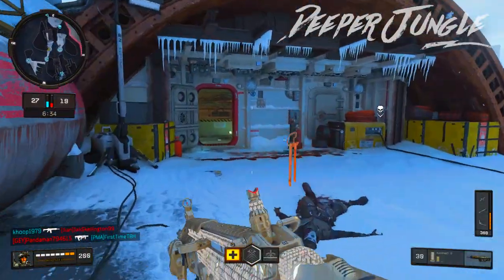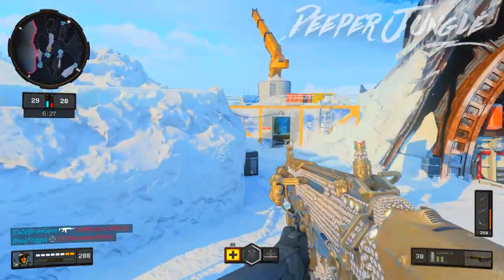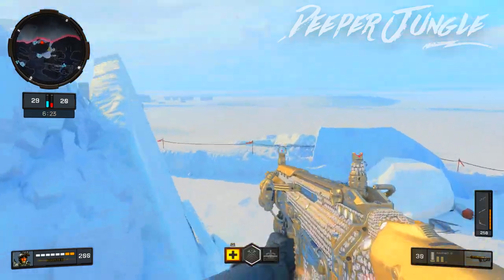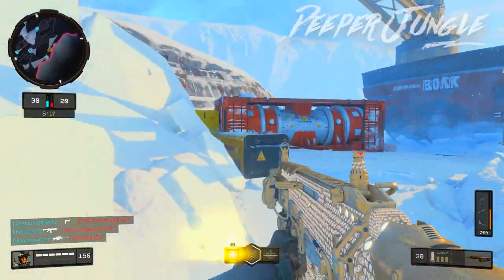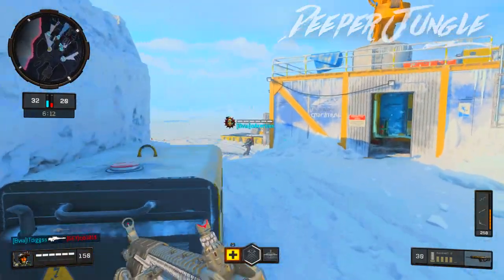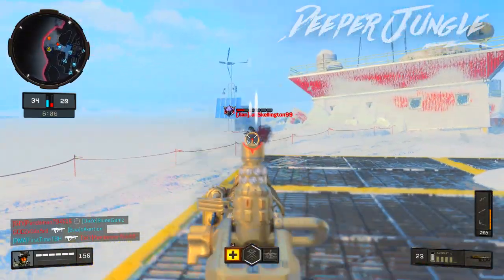Moving over to Perk 3, I have Ghost. Ghost is a really good perk in Black Ops 4 because you want to stay off the radar. If you are a very fast-paced player, you don't want to be on the radar. This also couples with Lightweight — Lightweight allows you to run around a lot easier and you're a lot more mobile, and Ghost only activates when you're moving, so they synergize well together.